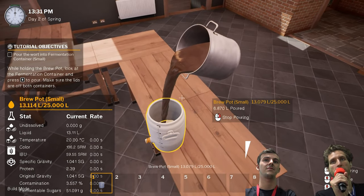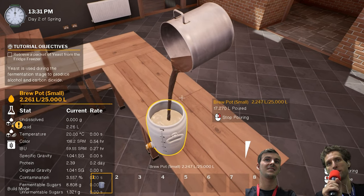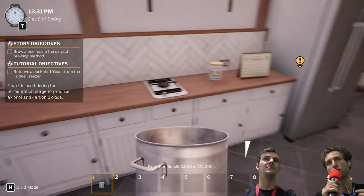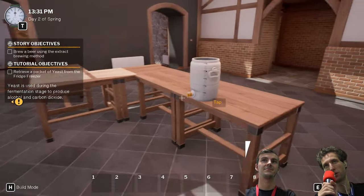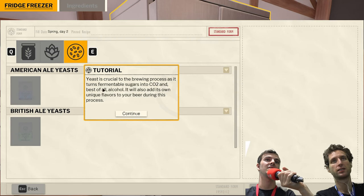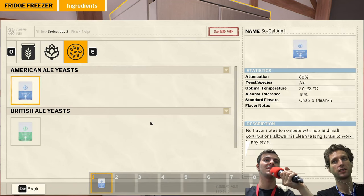I'm absolutely no expert in beer brewing, but fermentation means there's bacteria in there and these bacteria are going to process the sugar to alcohol, right? Exactly. The thing we're going to add now is the yeast. Yeast is a live ingredient that turns fermentable sugars into carbon dioxide and, best of all, alcohol. So this is what makes our beer a little bit saucy.